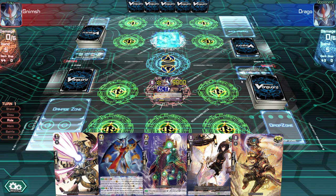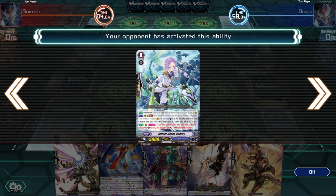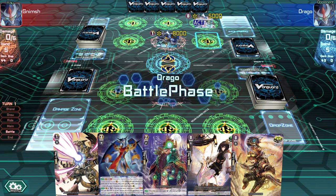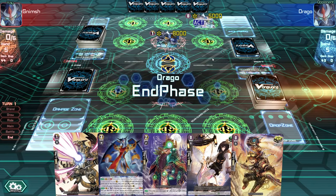This is his turn, he's going to ride first — getting something with 8,000. He's getting the starting vanguard, the zero-grade guy, back to the backline. And yeah, that was pretty fast. So this is our turn now.